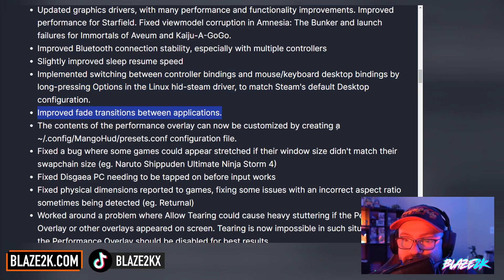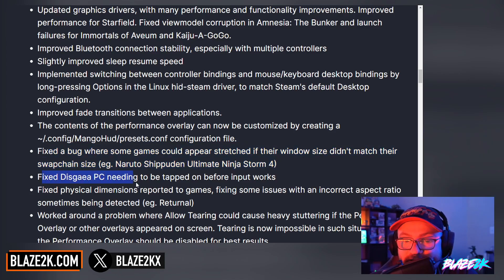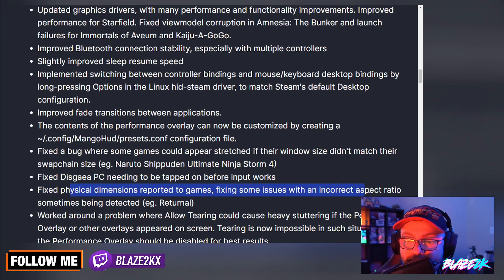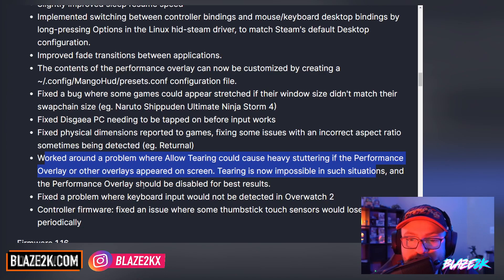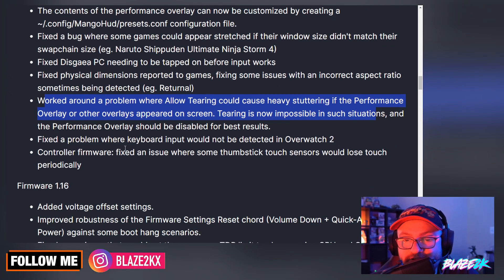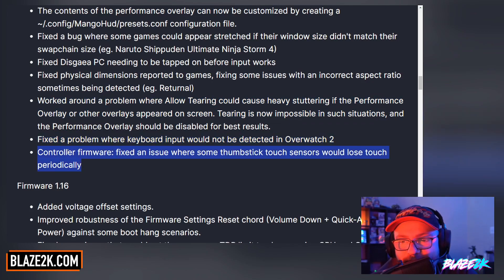The contents of the performance overlay can now be customized by creating a config MangoHUD presets.conf configuration file. Fixed a bug where some games could appear stretched if their window size didn't match their swap chain size — for example, Naruto Shippuden Ultimate Ninja Storm 4. Fixed Disgaea PC needing to be tapped on before input works. Fixed physical dimensions reported to games, fixing some issues with an incorrect aspect ratio sometimes being detected — Returnal as an example. Worked around a problem where allowed tearing would cause heavy stuttering if the performance overlay appeared on screen; tearing is now disabled in such situations when the performance overlay is active. Fixed a problem where keyboard input would not be detected in Overwatch 2.